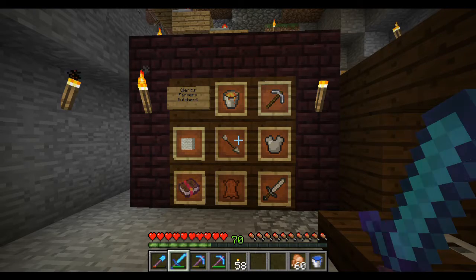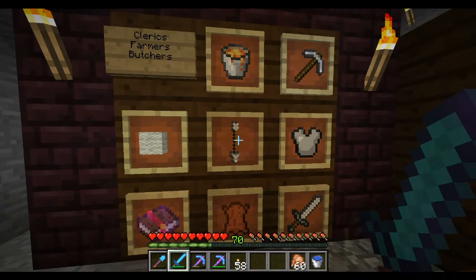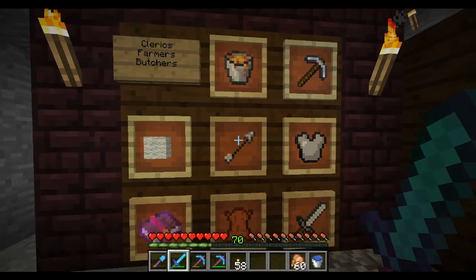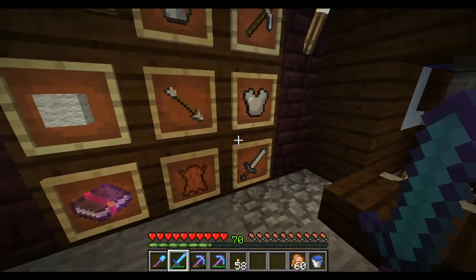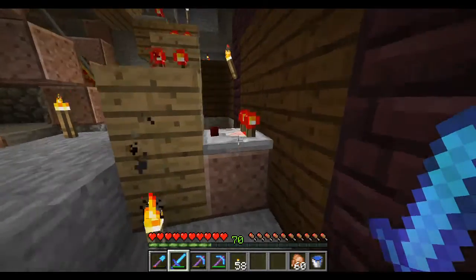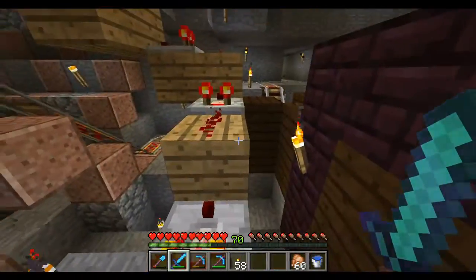For those who don't know how the item frame sorting works, an item frame actually outputs a redstone power level that corresponds to where the item in the frame is rotated. So the upper right has a power level of 1, and bottom right would have a power level of 3. And we can preserve that power level and get it somewhere else by using a bunch of comparators and blocks.